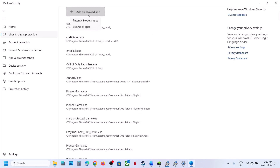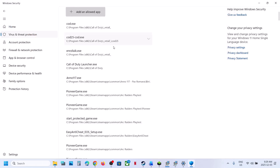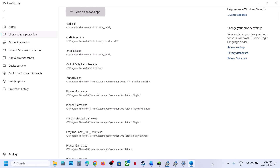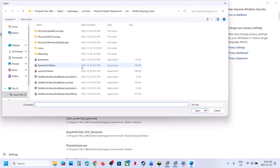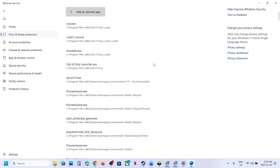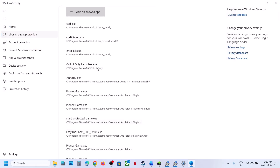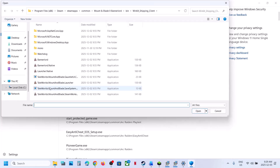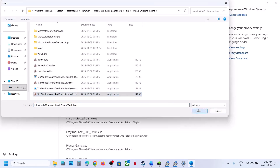Click 'Allow an app through controlled folder access,' click Yes to allow, then click 'Add an allowed app,' and browse all apps. Go to the game installation folder wherever the game is installed, and select all the exe files. You need to add all the exe files, including the launcher.